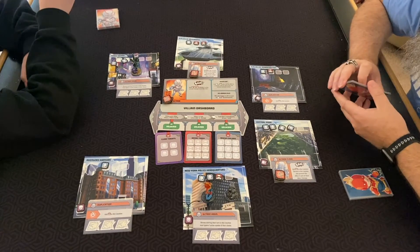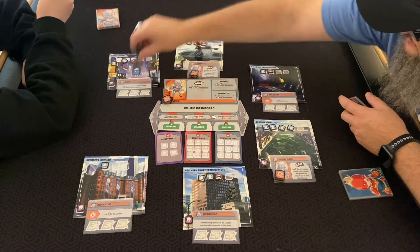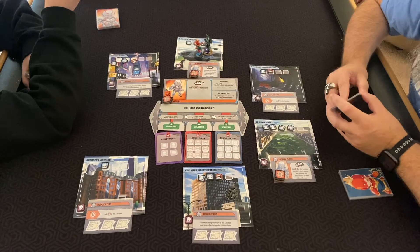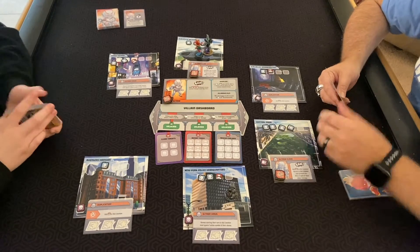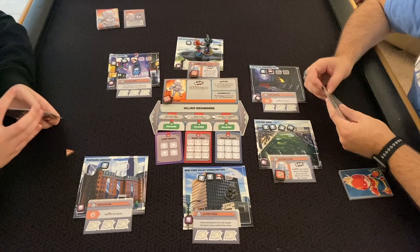Starting the second game — Ultron card: zero. Deal one damage to each hero for each crisis token they have, then one hero of your choice gets one crisis. He starts there, we start here opposite him. Well, you took it last time so there you go.